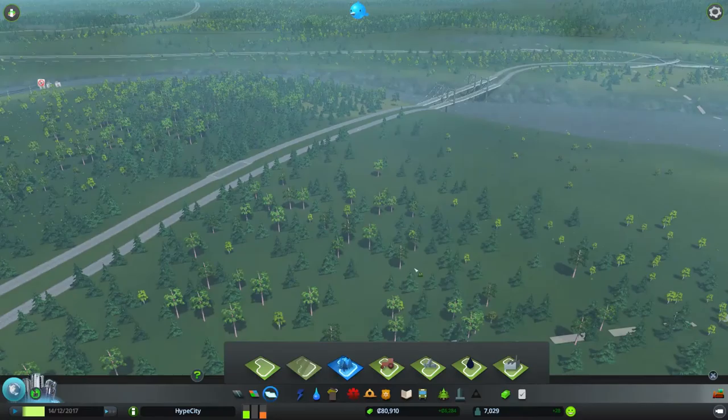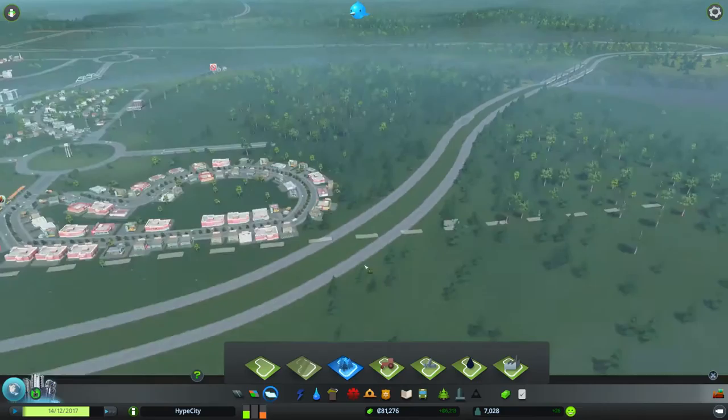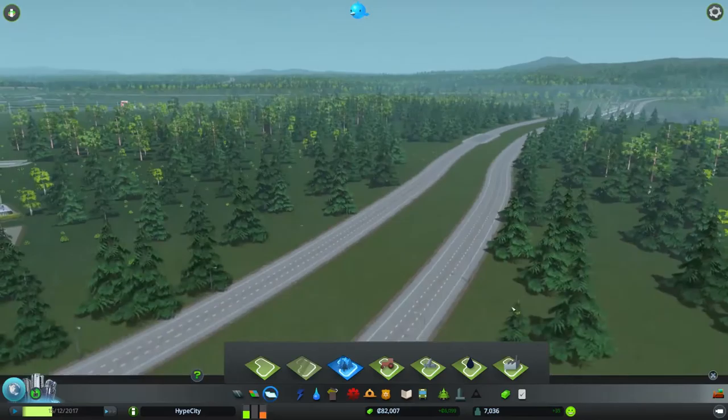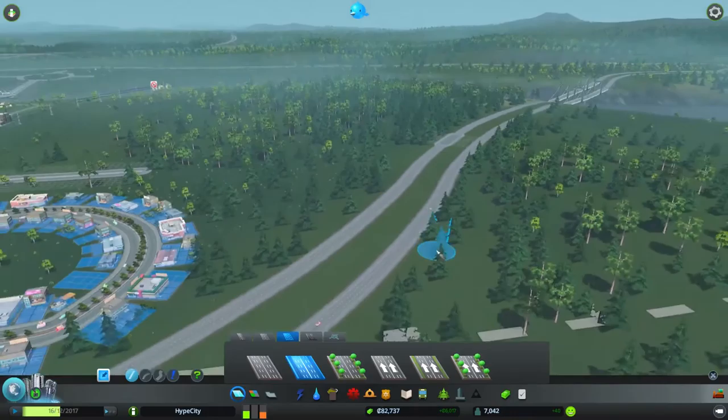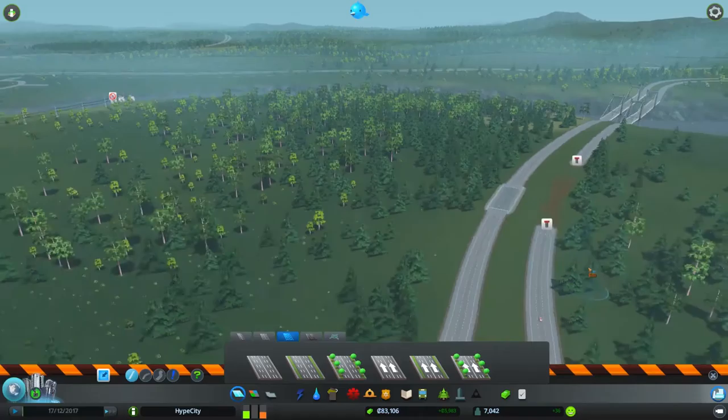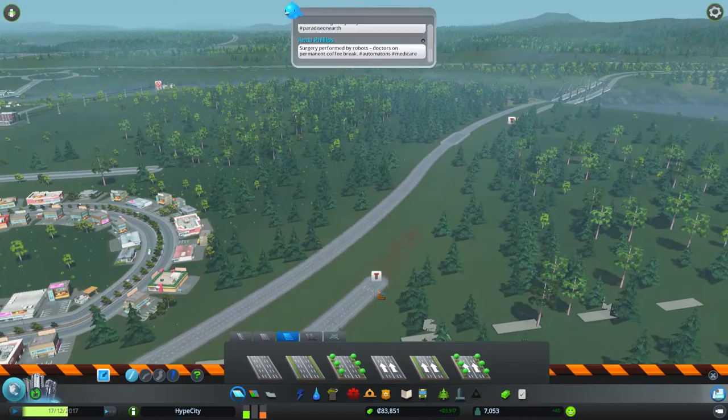We're going to make farming specializations. Maybe forestry over here — I think forestry would be kind of neat in this area. And I think I'm going to destroy this highway and recreate it. Maybe we'll replace it with a four-lane road with some grass. Let's demolish it.